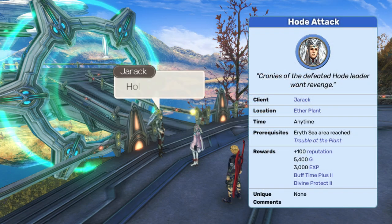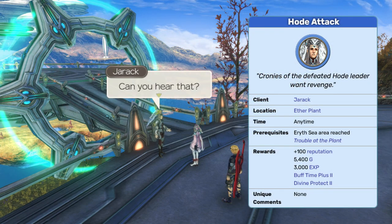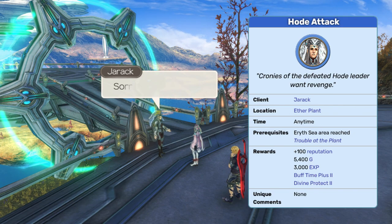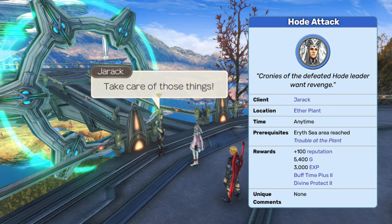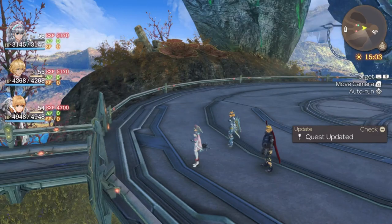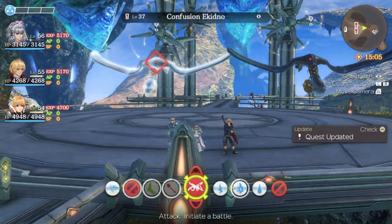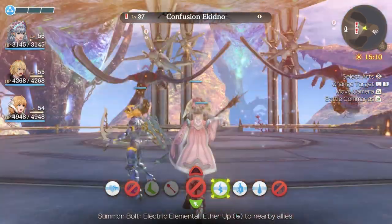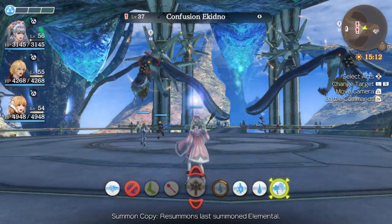Can you hear that? What's that flapping sound? Surprise - it's a Hode attack! Cronies of the defeated Hode leader want revenge. Defeat two Confusion Echidnos at Aerith Sea. Look at these goofy guys, dangling in baskets on some screwed-up pterodactyls. This represents no problem whatsoever.